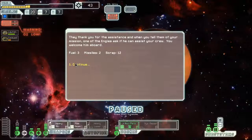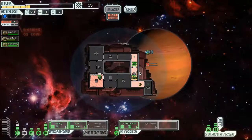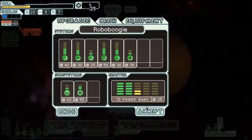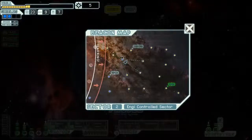I attempt to contact the Engi and get another Engi crew member — that's fun. Shields are nice to have. We're going to put them over here, not wanting them to walk through the airless areas. I just about suffocated my crew. I guess that means I need to give myself some more power to the oxygen, because there's obviously something I'm not doing right.